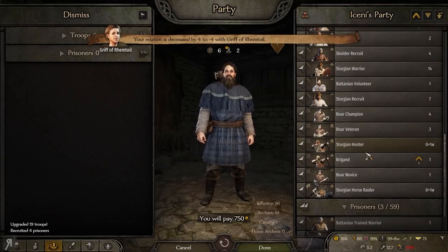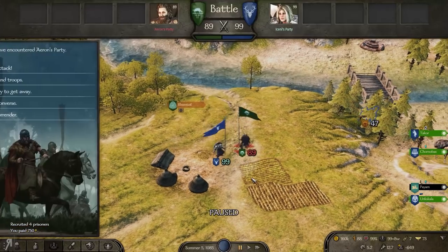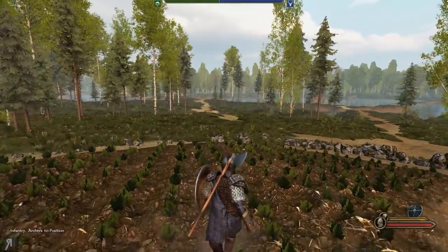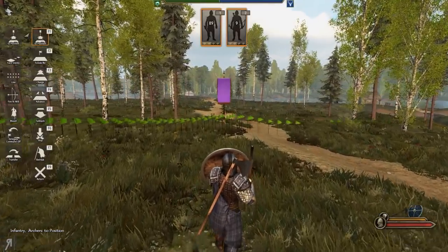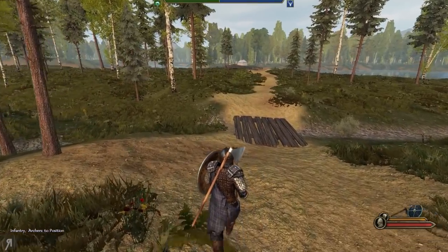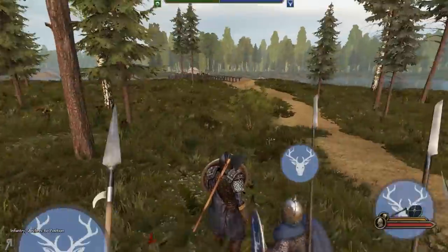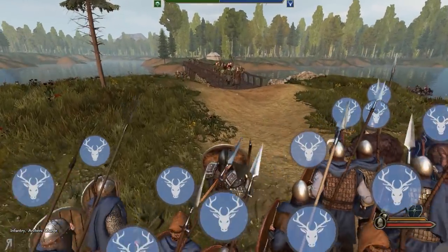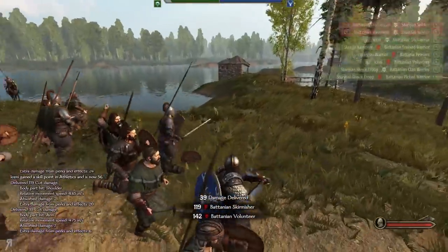I'll also recruit a couple of these prisoners just so we have more bodies for the incoming fight — apparently we're going to be fighting Aaron now, as he's coming over to try and prevent us from continuing our action. This is probably the first proper vassal battle we've had. I'm not entirely sure if he's going to be dangerous. What I've realized is that the best possible course of action for Sturgia, as far as I've seen, is literally just charging — which seems like a weird thing to do.